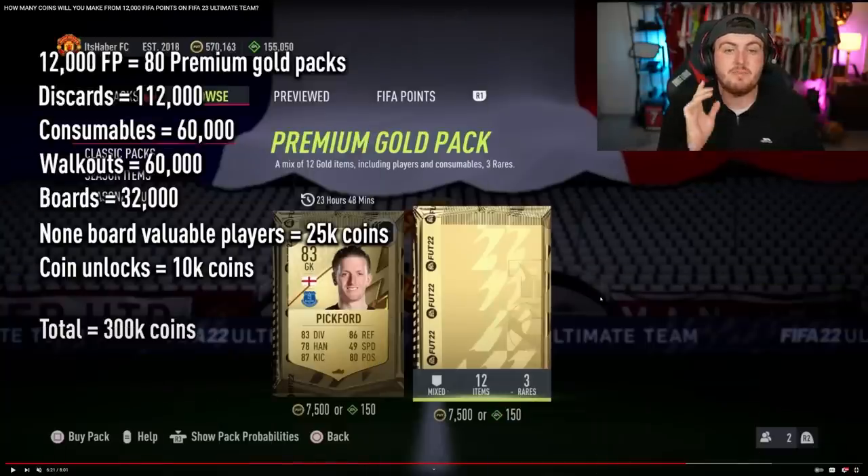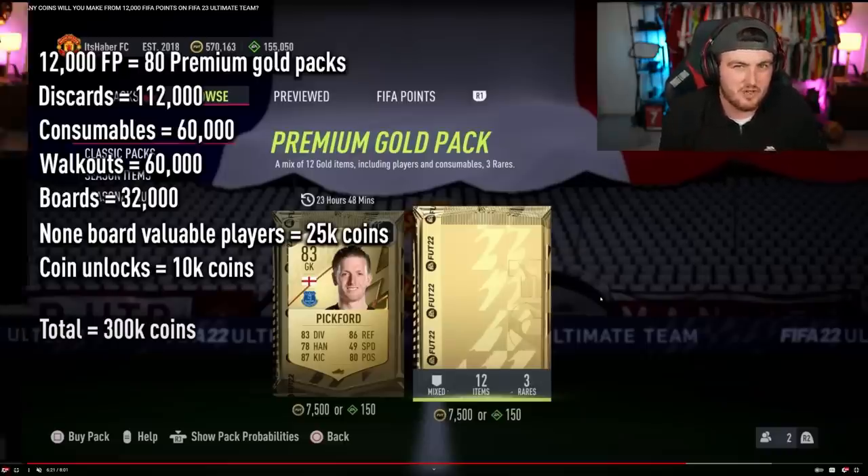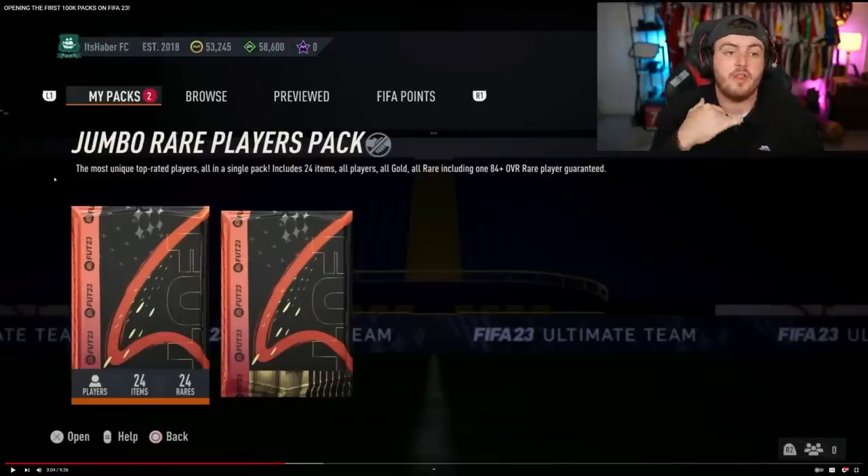The last bit of advice on packs: make sure you are opening preview packs. Not only do you effectively get an extra pack at the end — you get to preview another pack and buy it if it's good — but most of the time preview packs have a very slightly better chance of getting a better card. For example, let's say 4.4% for an 86-plus on a 7.5k pack vs. 4.5% on a preview pack. It's a tiny bit better, so you might as well maximize your odds.